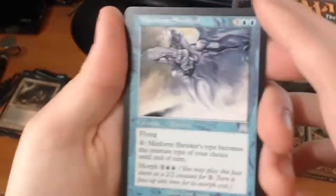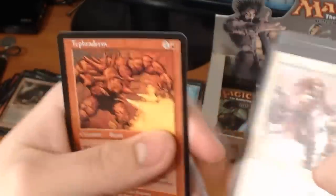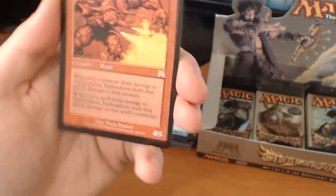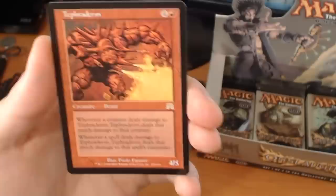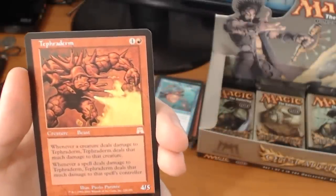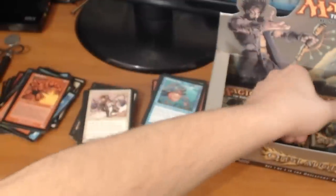We have a Mistform Shrieker, a Towering Baloth, a Whip Quarter. And a rare — it's a Tephraderm. It's a 5-drop for a 4/5. Whenever a creature deals damage to Tephraderm, it deals that much damage back to the creature. Whenever a spell deals damage to Tephraderm, Tephraderm deals that much damage to the spell's controller. It's pretty awesome for red.